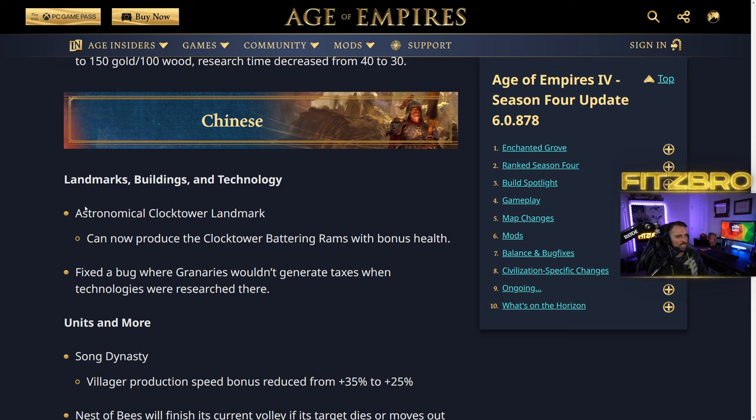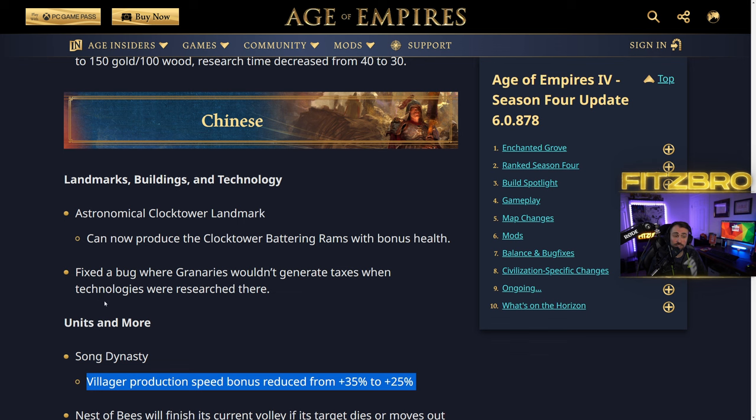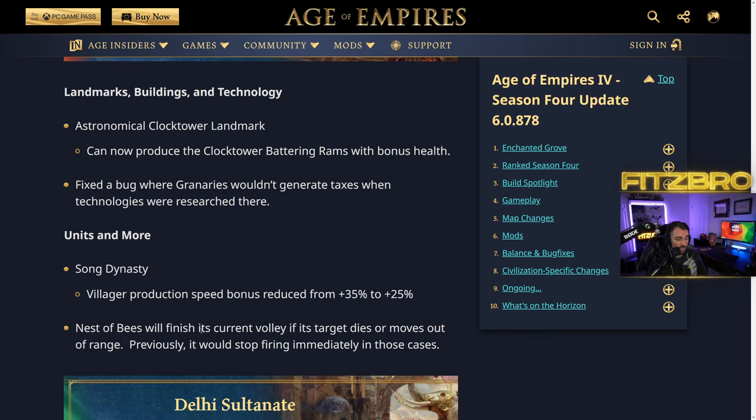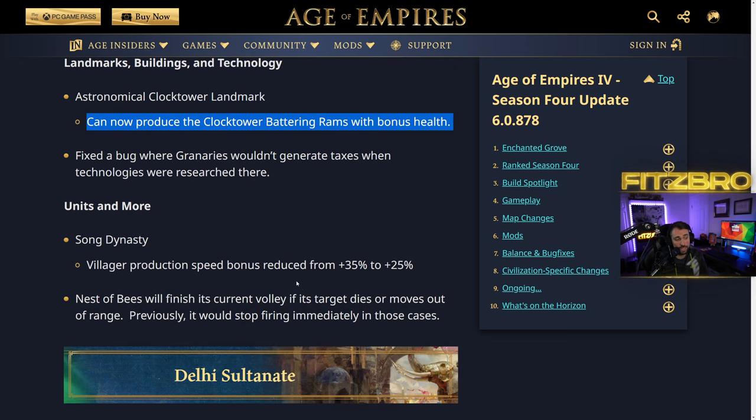Chinese changes: the Astronomical Clocktower landmark can now produce clocktower battering rams with bonus health. Song Dynasty villager production speed bonus has been reduced — a notable nerf for Chinese players. Nest of Bees will now finish its current volley if the target dies or moves out of range, where previously it would stop firing.